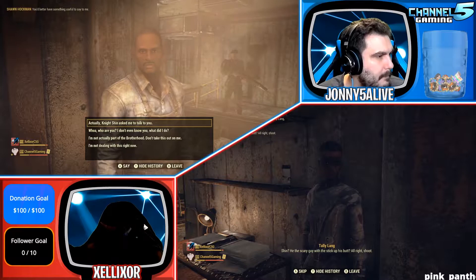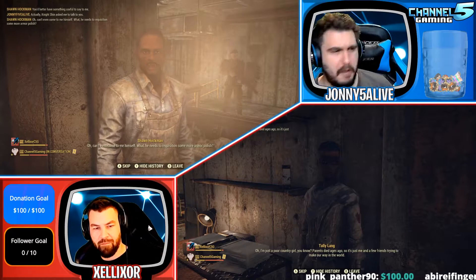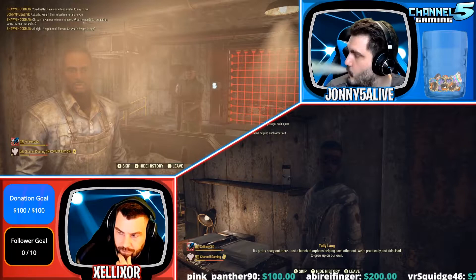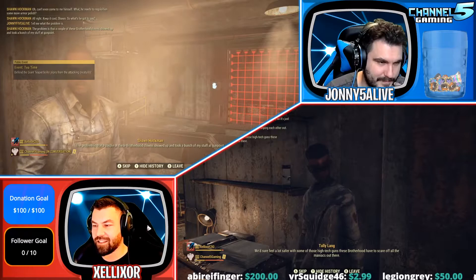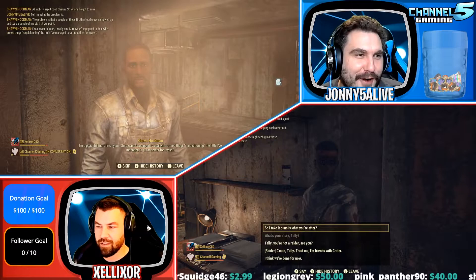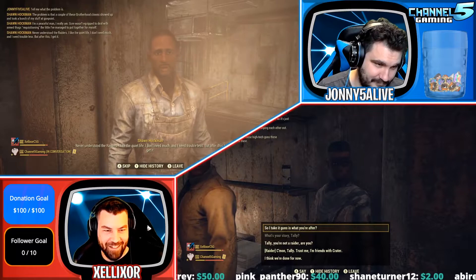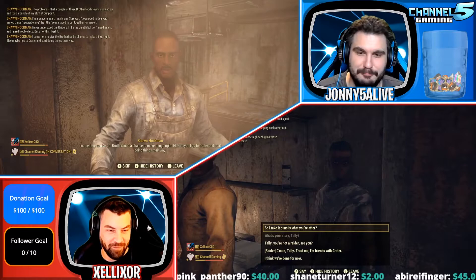I don't think — let me double check — nope. He can't even come to me himself. All right, keep it cool Shin, so what's he got to say to me? A couple of these Brotherhood clowns showed up and took a bunch of my stuff at gunpoint. Now I'm a peaceful man, I really am. Crimson, don't start a war. War never changes.